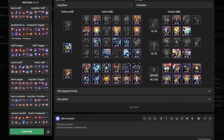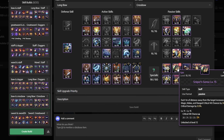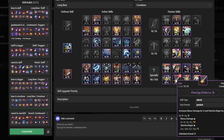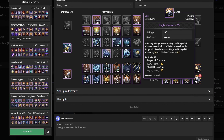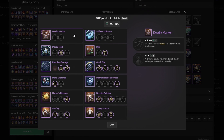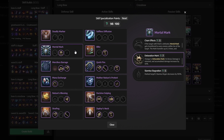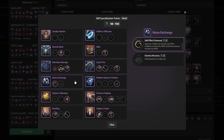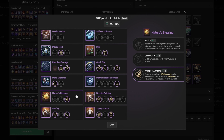And then for passive skills we get Rapid Fire Stance, Sniper's Sense, Roxy's Arrowhead, Nature's Power, Ambidexterity, Piercing Strike, Bloodlust, and Eagle Vision. Next we have skill specialization. For Deadly Marker and Selfless Diffusion we don't select anything. Then for Mortal Mark get Detonation Mark. For Merciless Barrage get Wild Barrage and Gale. For Mana Exchange get Skill Effect Enhanced. Then for Nature's Blessing select Whirlpool.